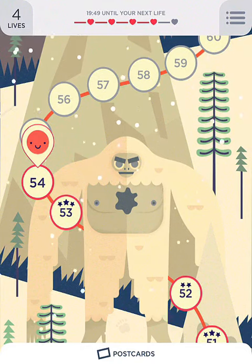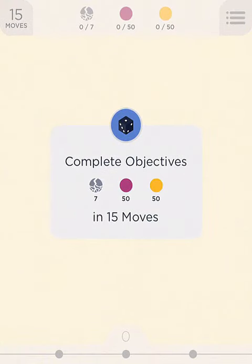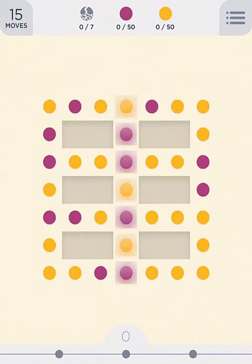Hello guys and thanks for watching. We're out at the Yeti's armpit, so that's a good thing. We're up to level 54, so we've got to get a hundred dots and seven blocks of ice. It looks like we only got two colors.